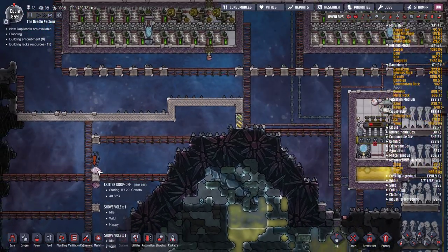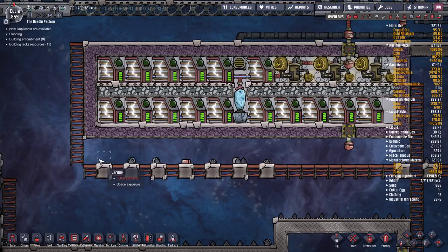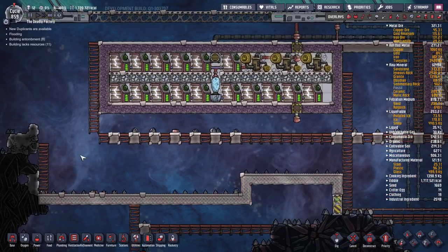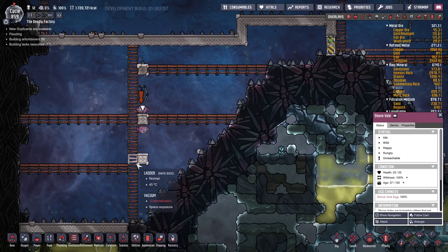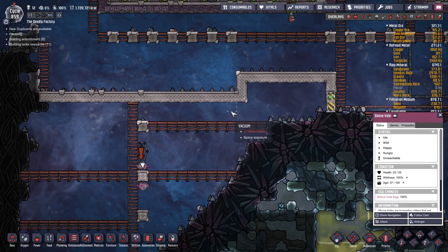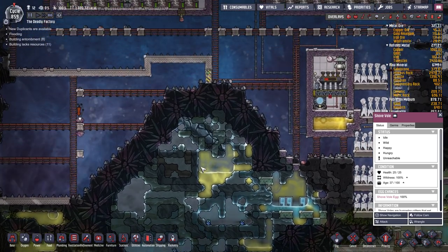One thing to note: shovel voles can be quite an inconvenience. You would need to leave a two-tile gap to stop them from getting from one area to another. I had a gap to prevent them getting into my battery banks, yet one of them vomited up a lump of dirt, hopped on top of it, and got into my battery bank — which meant I had to crack open the battery bank to remove the shovel vole before it died in there. They are very annoying. My advice: always leave a decent amount of space. What I eventually do is put down one metal tile, make sure there are two tiles of gap around it, and dump all the shovel voles on top — they can't get out. They can't burrow through Abyssalite, but don't let them get down below the top layer of Abyssalite. You will never catch them again.